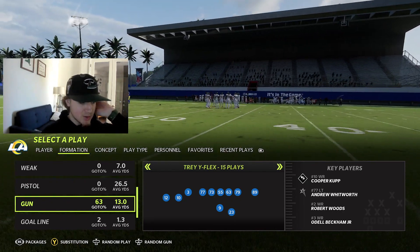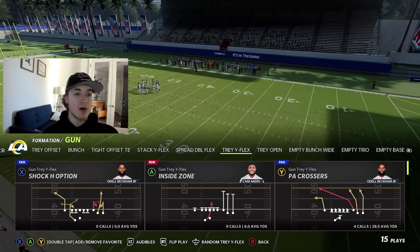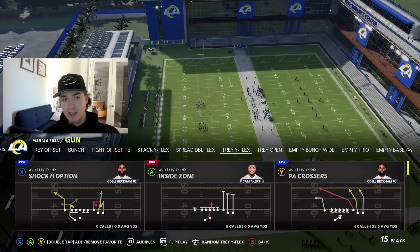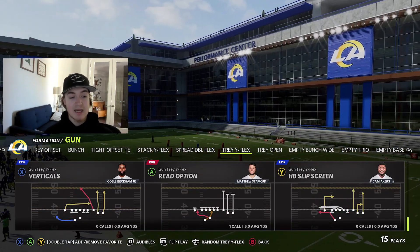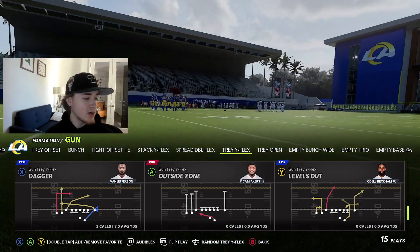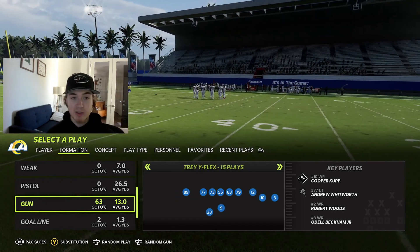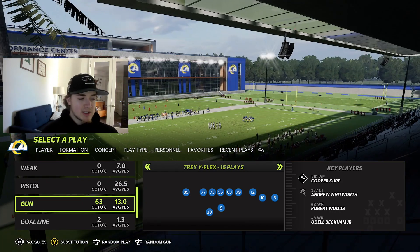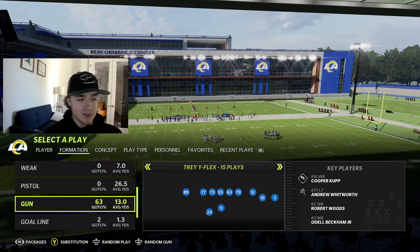We're going to go with this Trey White Flex today, show some new setups, reiterate how to run it. A lot of you guys always have questions about schemes I've done earlier in the year. This is a good situation for new viewers to learn the scheme. I'm in the Chargers playbook right now — I like it best for this formation, but it's also in New Orleans, Green Bay, Raiders, and a ton of other playbooks.